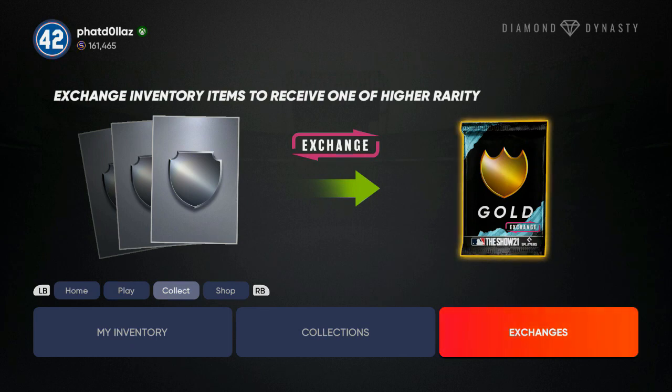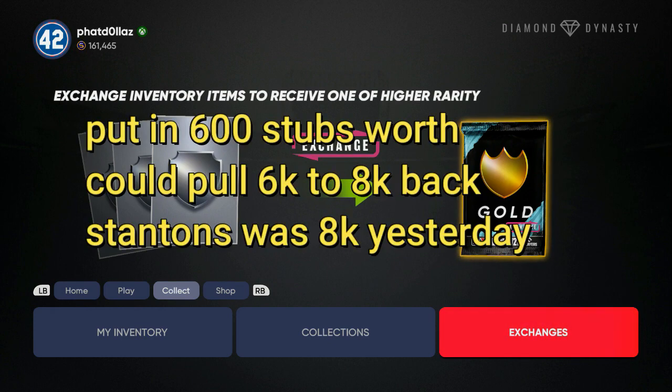If you do this the day before a roster update the prices are inflated — they go up on Saturday and stay a bit high on Sunday. Usually a silver is between 75 and 150 stubs, so you need five or six max. You put in 700 stubs max and you're pulling a gold that could be in the 6,000 to 9,000 stub range — that's a four or five thousand stub profit.